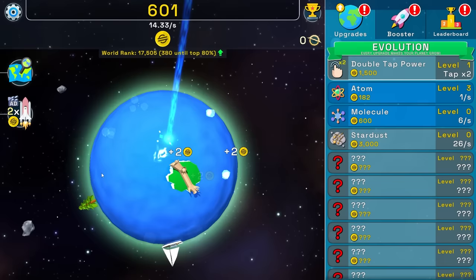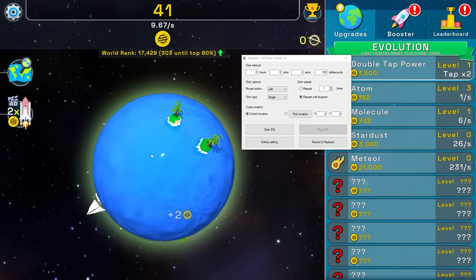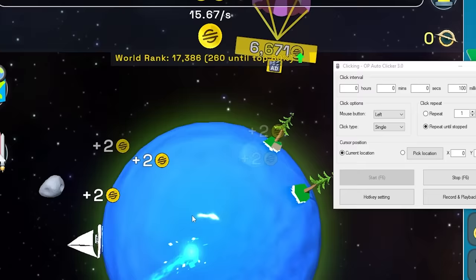And then I can break out the old trusty, rusty auto clicker and go brr. Hold up, stop trusty rusty auto clicker — there's an ad I can watch.